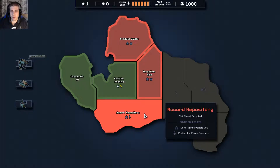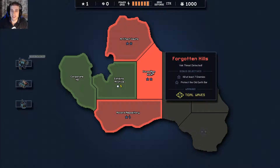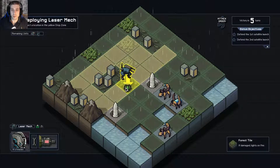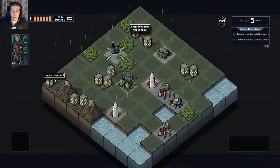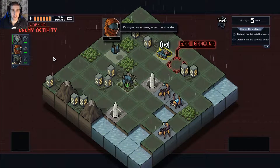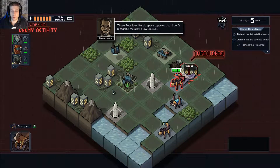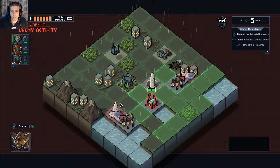Do not kill the volatile heck. Protect the power generator. Volatile heck's annoying me, I'm not going to do that. Let's do this one — protect the missiles. Put you there, put you there, and put you at the back because you're long range. So the defense mech is kind of like long range artillery except it shoots shields. Definitely get the pod straight away.